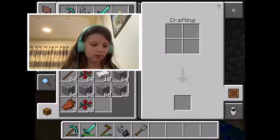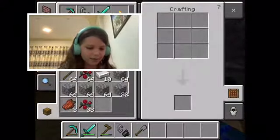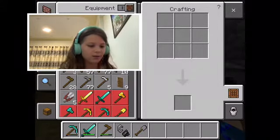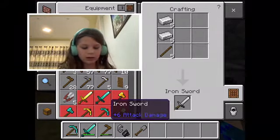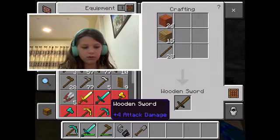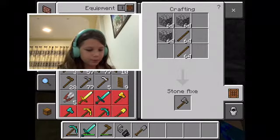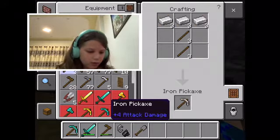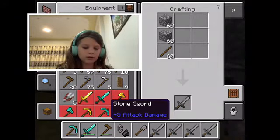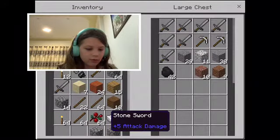And tons of cobblestone for mining. As you can see here, I can make a ton of weapons. I can make over a hundred stone swords, five iron swords, 28 wooden swords, and a ton of stone axes. Yeah, I can make a lot of stuff actually. For now I'm going to make a ton of stone swords and put those in the weapon chest.